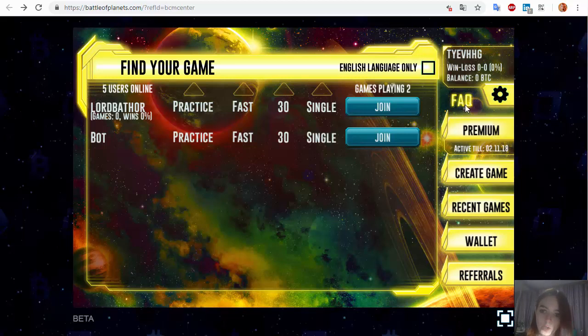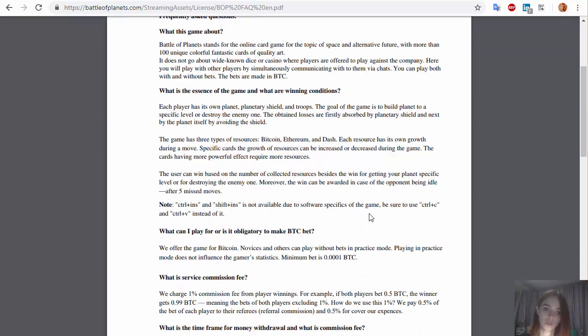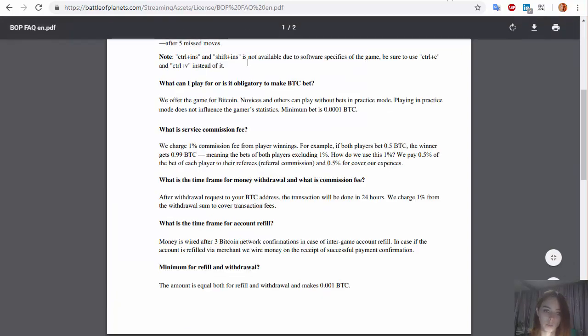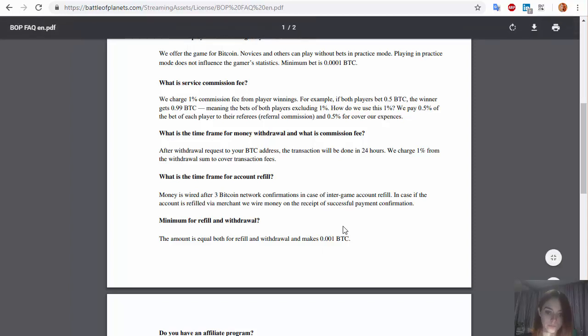Near the settings we have the Frequently Asked Questions section, but be careful because your browser can block pop-up windows, so you need to allow it to open a new window with the PDF file. This document is not very big, but here we can read useful information — for example, that the service charges a 1% commission from the games, that the minimum bet is 10,000 satoshis, and that the minimum referral and withdrawal amount is 1,000 satoshis.